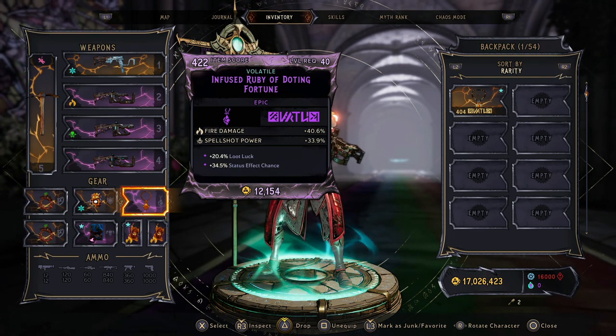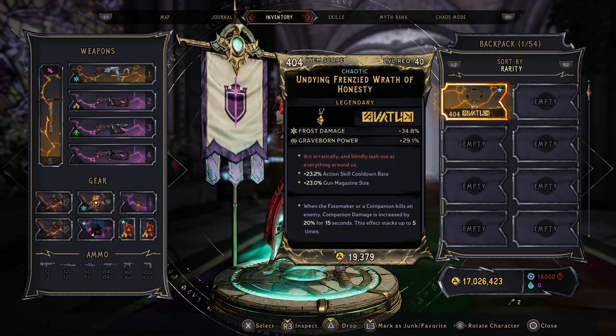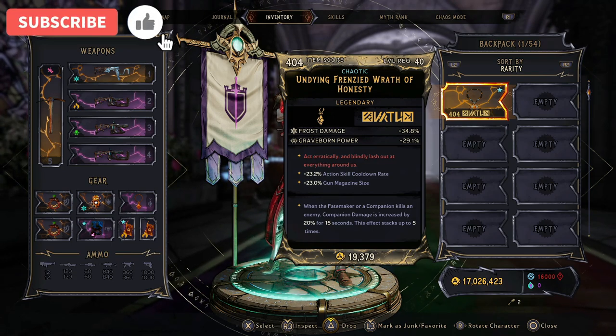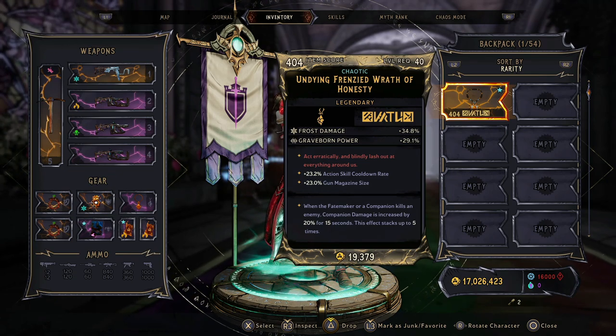For the necklace I'm using it for fire damage and spell power damage, though I don't have great perks on it. The best legendary necklace you could look for — and I'm losing a lot of damage by not having it — is one where when the Fate Maker or a companion kills an enemy, companion damage increases by 20% for 15 seconds, stacking up to five times, for an additional 100% companion damage. Even without that necklace, as you'll see in the gameplay, I'm still working through the chaos levels with no difficulty.